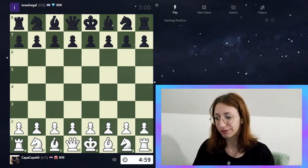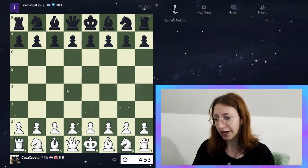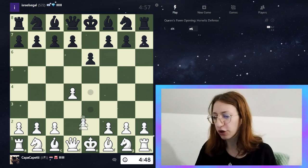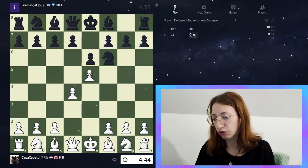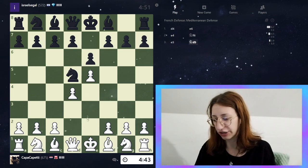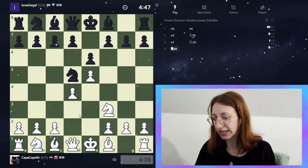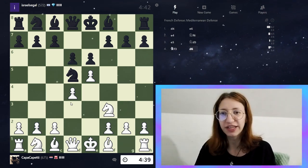Let's go find our d4 victim. Here we have our opponent israel_gal. We're going to play d4. I think I'll play the Catalan. He's playing the Horovitz Defense — e4, like why should I care? I was scared he'd do some Caro-Kann things and I don't like that. So we're going to develop the knight. This is the French Defense — Mediterranean Defense — this defense has two names apparently.